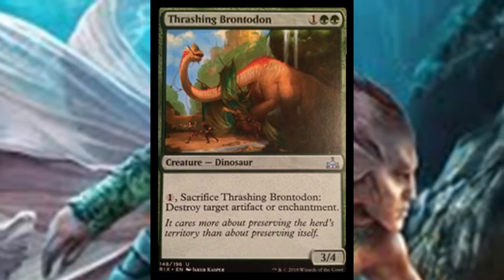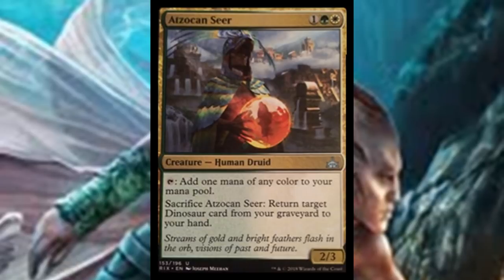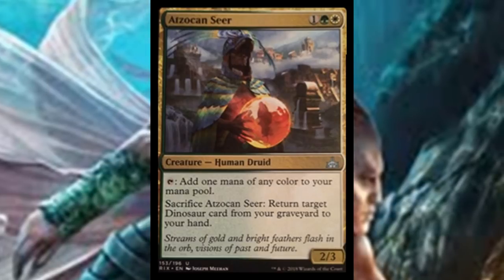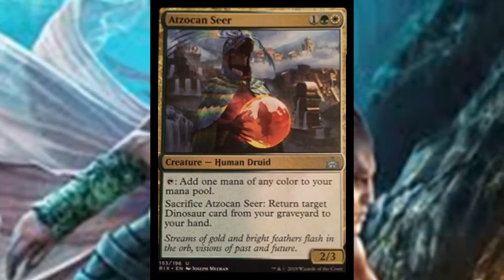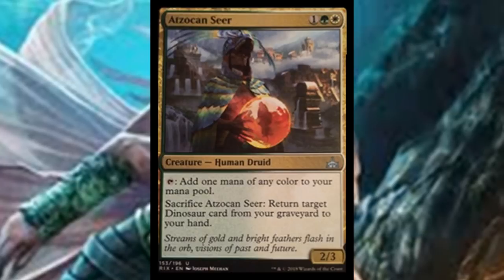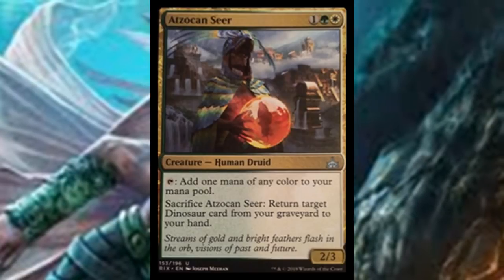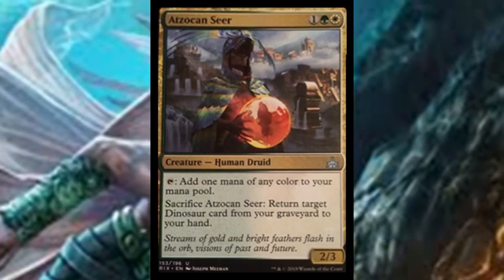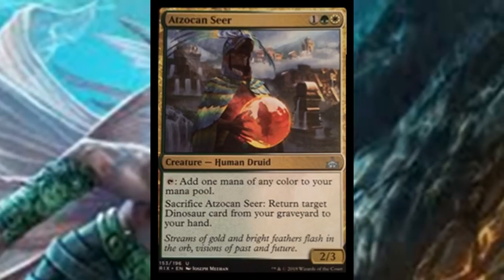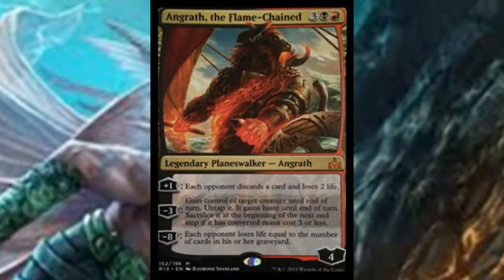The next one is Atzakan Seer, three mana in Sultai colors for a 2/3 Human Druid that can tap to add one mana of any color to your mana pool — a three-mana mana dork. We're never really going to see one-mana mana dorks like Elvish Mystic or Llanowar Elves again; those are a thing of the past. I've seen good limited decks use three-mana mana dorks effectively. Atzakan Seer also has an activated ability: sacrifice it to return target dinosaur card from your graveyard to your hand — very specific towards dinosaurs, but could be playable in limited and maybe even standard.